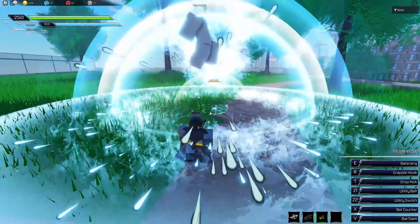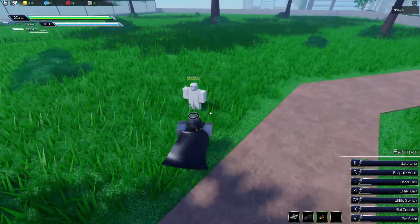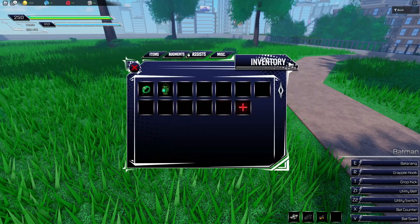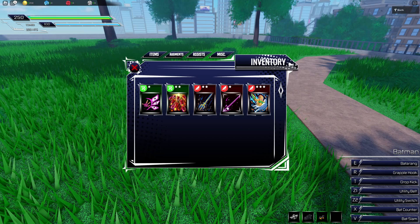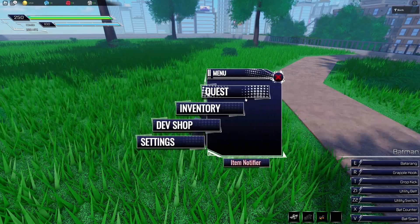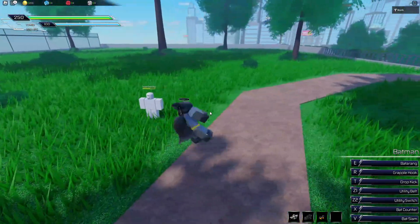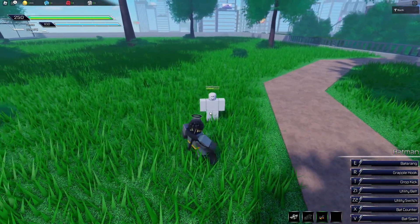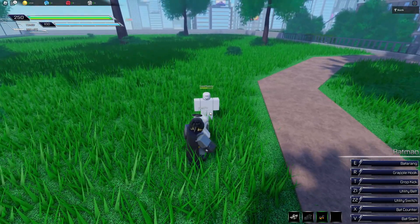Since assists are going to have a generally long cooldown, there's going to be different tiers — a one-star version, two-star version, and three-star version — based on how you obtain them. This one right here is something that can really help you with combos — this is Aquaman's trident grab.